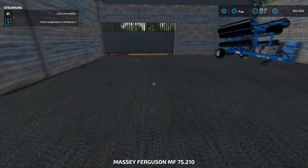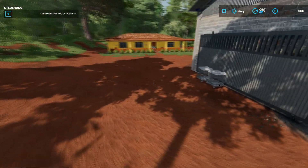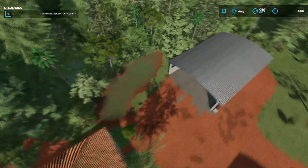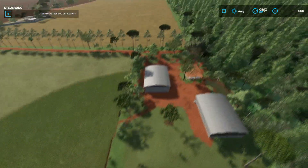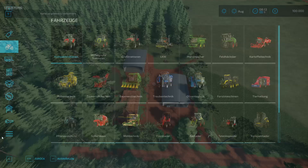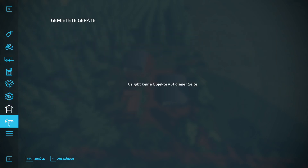Let's jump to the farm. There we have the farmhouse, two storage halls. And here is a small pond, I'd say. As for vehicles, we have tractors, a combine harvester, a car, a trailer, a header, a disc harrow, and a seeder. We haven't rented anything.